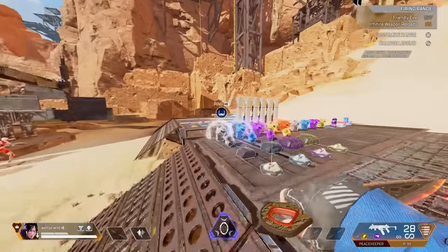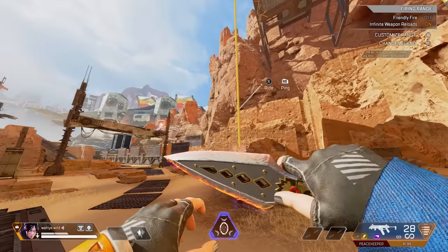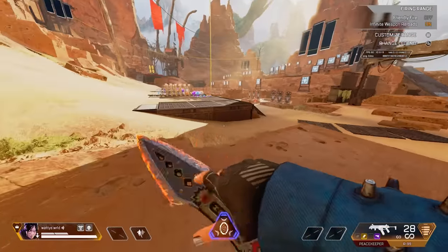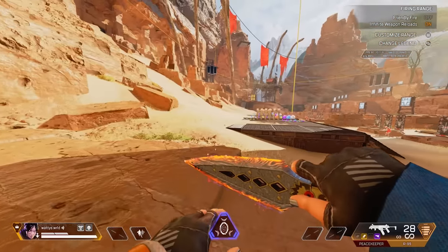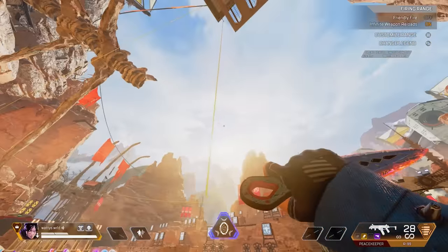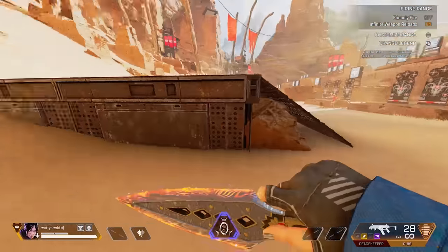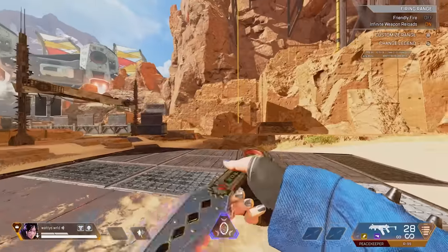Next basic movement tech is the zip hop — you interact with a zip and just press A. On Xbox it's X then A; on PlayStation it's square then X. If your sensitivity is fast enough you can also do a double zip or triple zip. You can also press B instead of A off the zip: pressing A sends you forward a lot, pressing B sends you downward. So if you're coming out of a fragment building and want to go down, press B; to go up, press A.